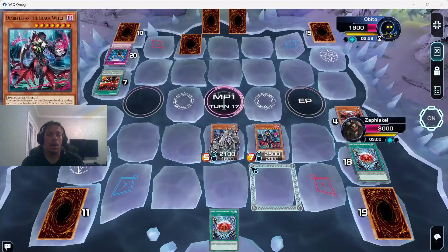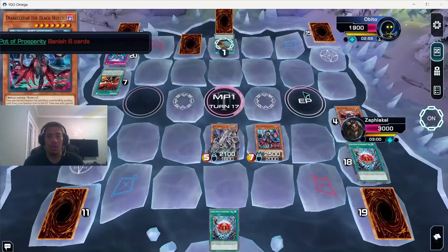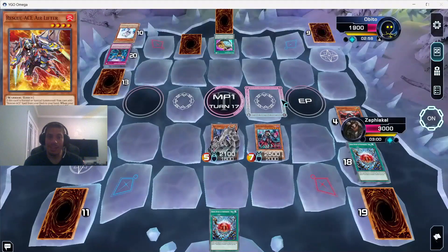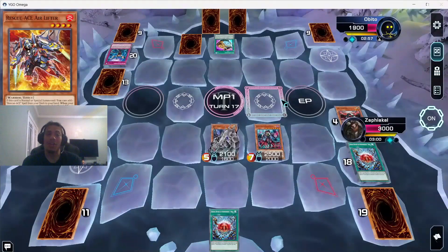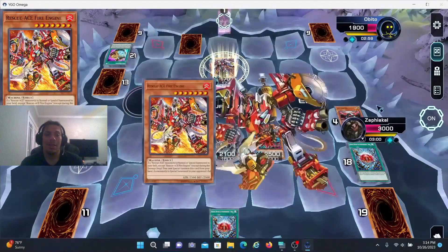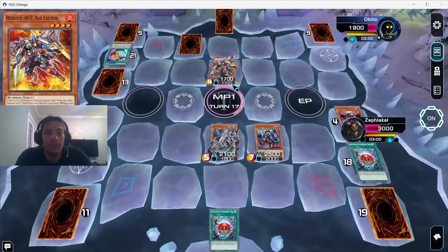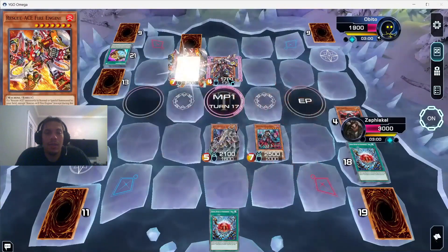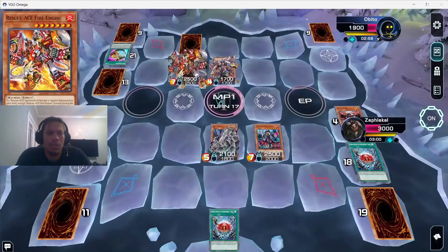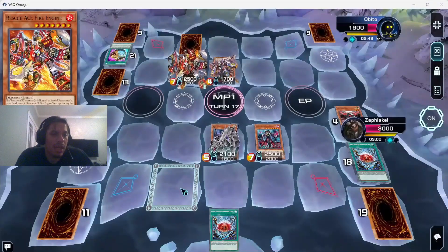We pass feeling pretty good. If he kills our Diabelstar we get her back and get to set another card — Cyber Dragon just doing work. He top-decks Pot of Prosperity, which is crazy good, and gets to fish through a lot of cards. He has one starter and got lucky on the last card — Lifter. He summons another dude from hand because of it, Fire Engine, which lets him summon or add one card.